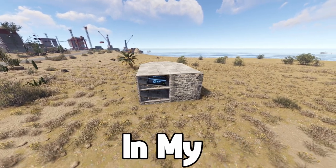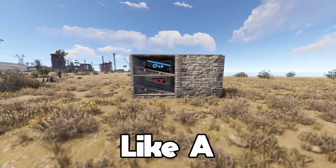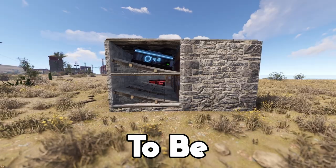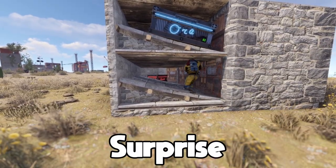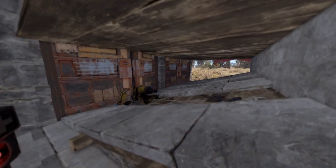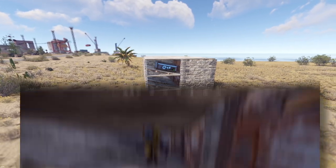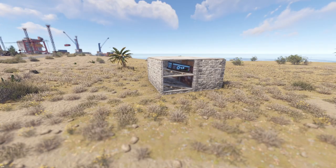This is the loot room trap base. In my opinion, the simplest but very effective trap base. From the outside, it looks like a simple 2x2 design that got raided from the side, exposing what used to be a loot room. But on the inside, there's a very simple mechanic waiting to surprise anyone who wanders in. If you want to see this trap base in action, you can check it out over on my main channel where I was able to obtain some amazing loot from it. But let's get into the build.